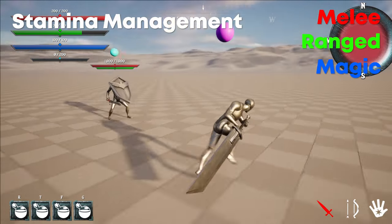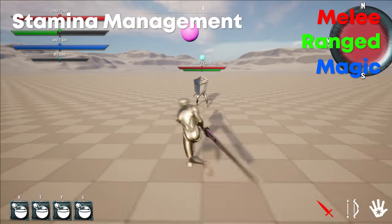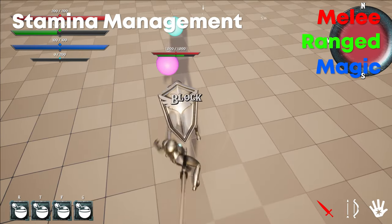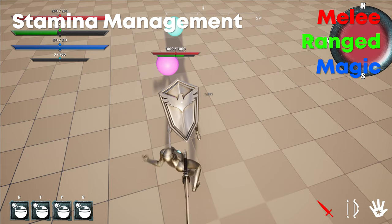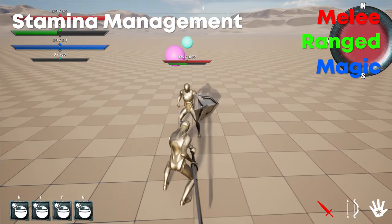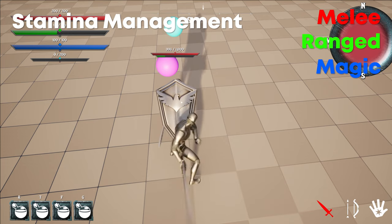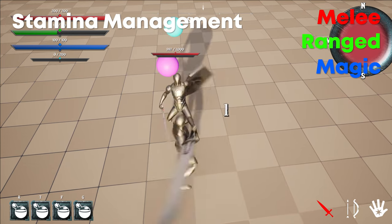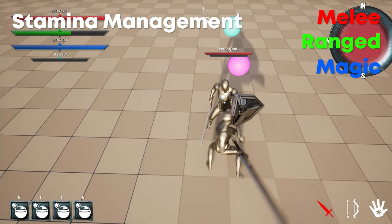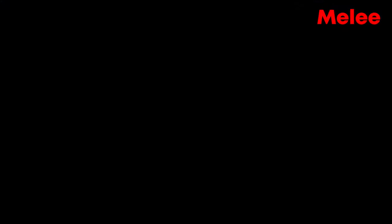Next up, stamina management. When you sprint, your stamina will drain over time, and when you roll, a fixed amount of stamina will be drained. If a user is blocking, stamina will be drained based on the amount of damage being received. Having a shield equipped will reduce stamina drained based on its block value. If an attack is blocked and there isn't enough stamina to cover it, the blocker will be staggered. Attacks themselves do not drain stamina, as the focus is on blocking and managing stamina rather than being constantly drained.